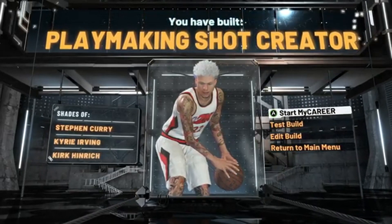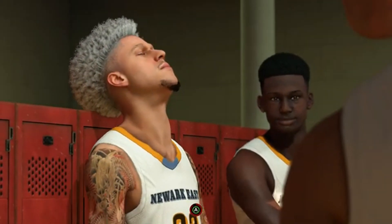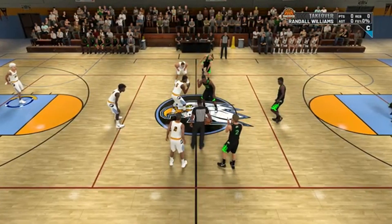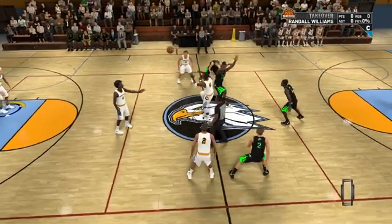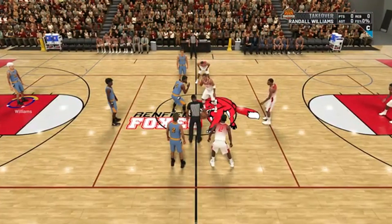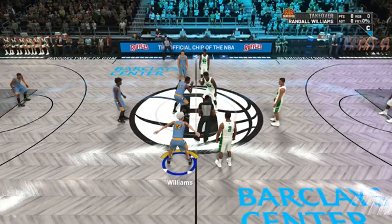If you haven't already set up the glitch, I'm gonna show you guys how to do it. First thing you want to do is make a new player — whatever player you want to get your badges on, your MyPoints, etc. You want to go ahead and make a new player and start the prelude. Now these first couple games are up to you, because the only important games are the first two college games. With these you can either foul out or do whatever you want.